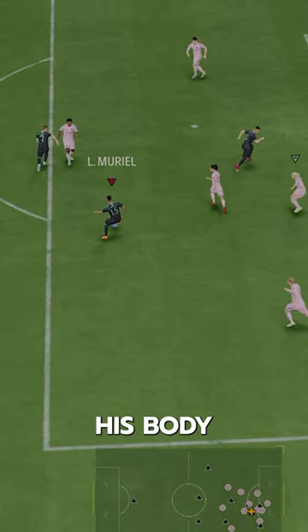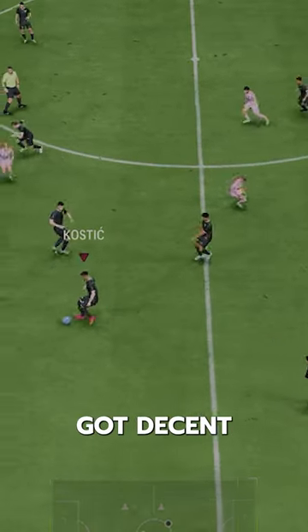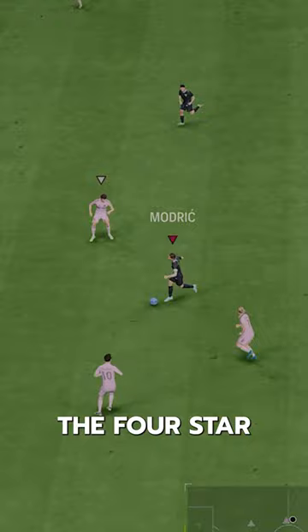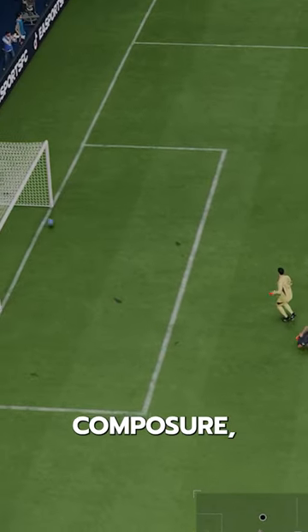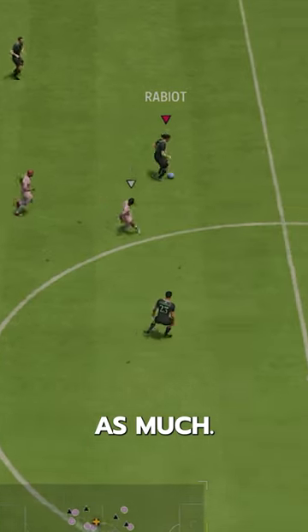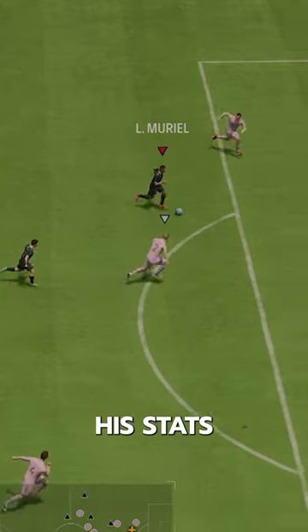Dribbling wise, while Footbin doesn't show his body type — did EA get rid of body types? That would be interesting — but he's got decent agility and balance, and the 4-star skills are useful. He does have below 85 composure, but this is a rare occasion where it didn't seem to affect him as much. Physicality stats are pretty low, but he honestly felt above his stats in that regard.